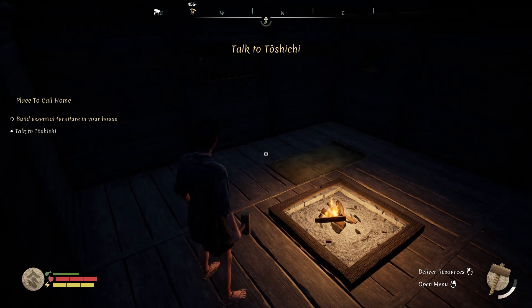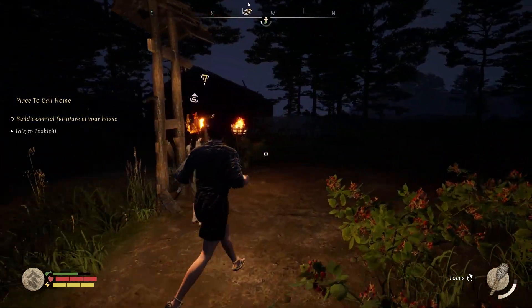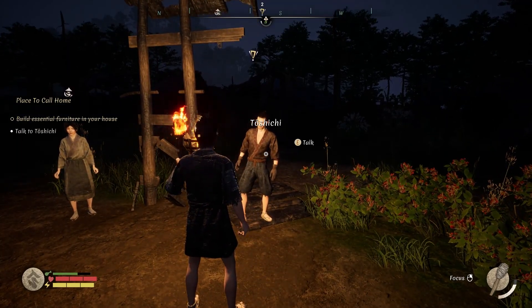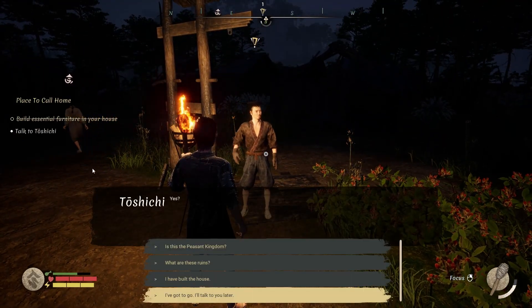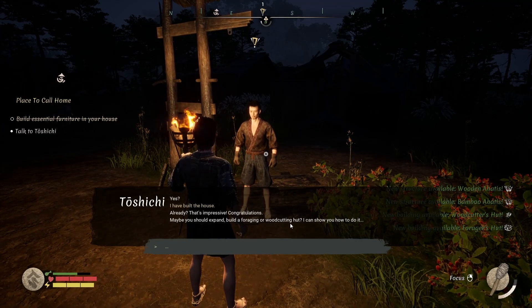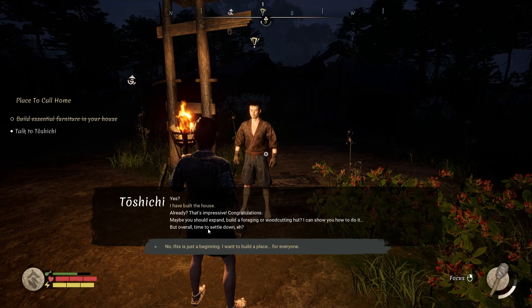Now I have to go back and talk to that guy again — 500 meters away! Toshichi, I've already got three houses built and you're still living down there in squalor. Come live near me so I don't have to run 500 meters every time. 'You have built the house already, impressive, congratulations.' He suggests expanding by building a foraging or woodcutting hut.